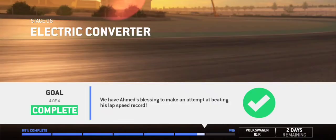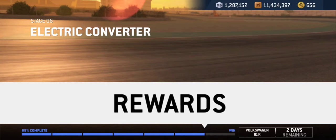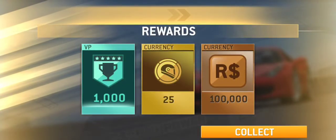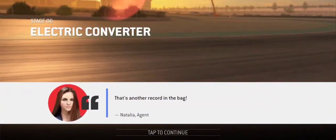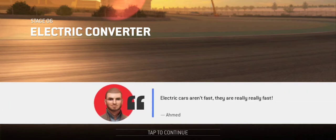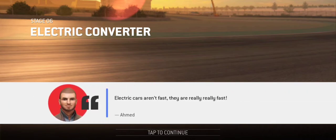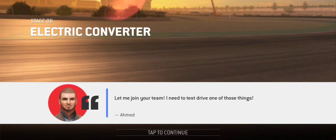We've completed stage 6 — not too bad! The rewards for this stage are 1,000 VP, 25 gold, and 100,000 R dollars. That's pretty good — that's another record in the bag. Ahmed then says: 'Amazing driving my friend. Electric cars aren't fast — they are really, really fast. Let me join your team, I need to test drive one of those things.'